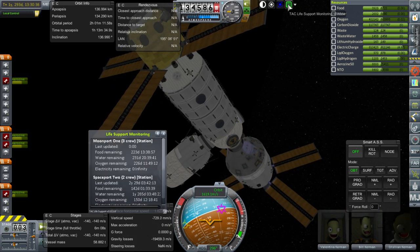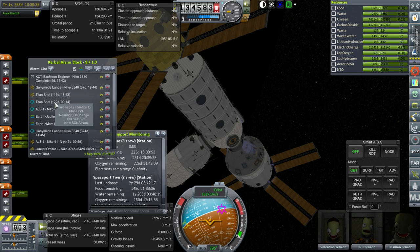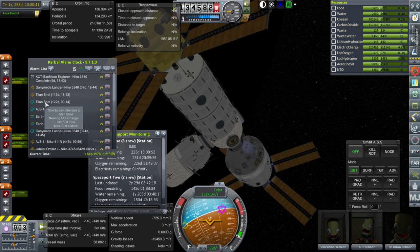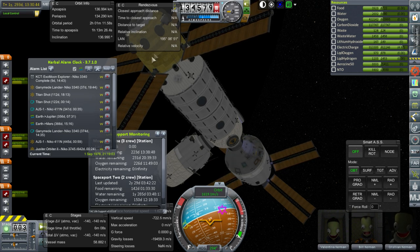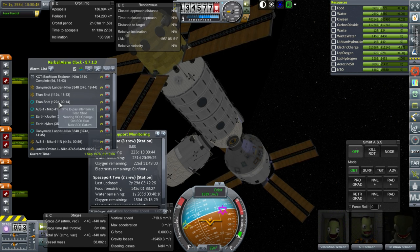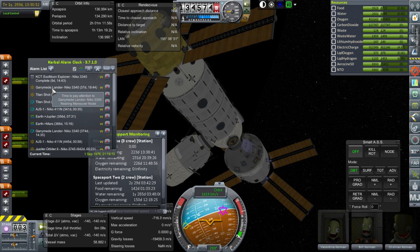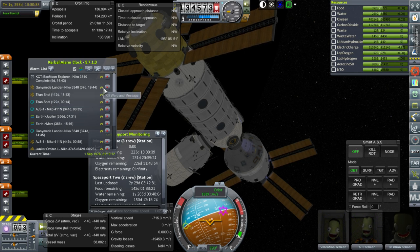Backlife spaceport says 223 days worth of food, so we're all good there. Spaceport 2 — 142 days. We've got the resupply vessel already built. Doing both Titan shots gives us 20 days. We'll have to watch out — I mean we're just entering the SOI of Saturn, so probably by the time we get to Saturn periapsis it will be much more than 20 days. We'll have to make a new maneuver to reach Titan. Anyway, let's take care of this Ganymede lander mission.